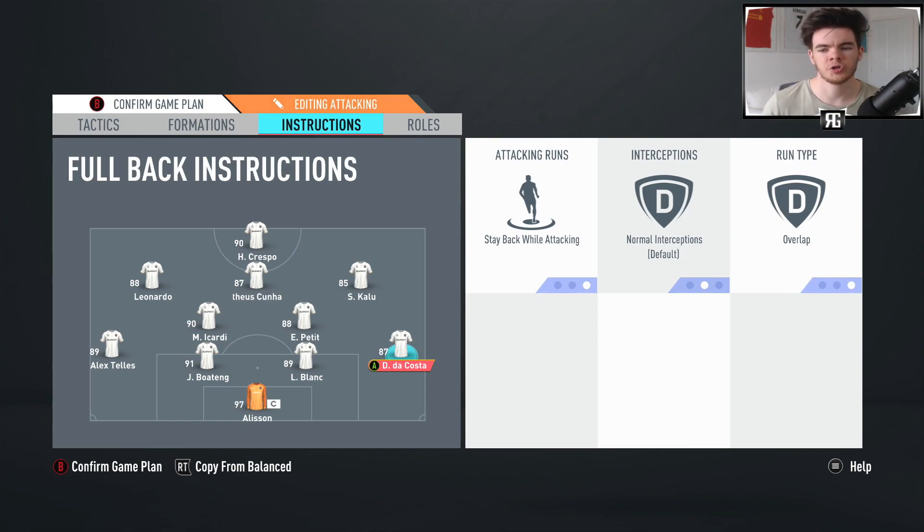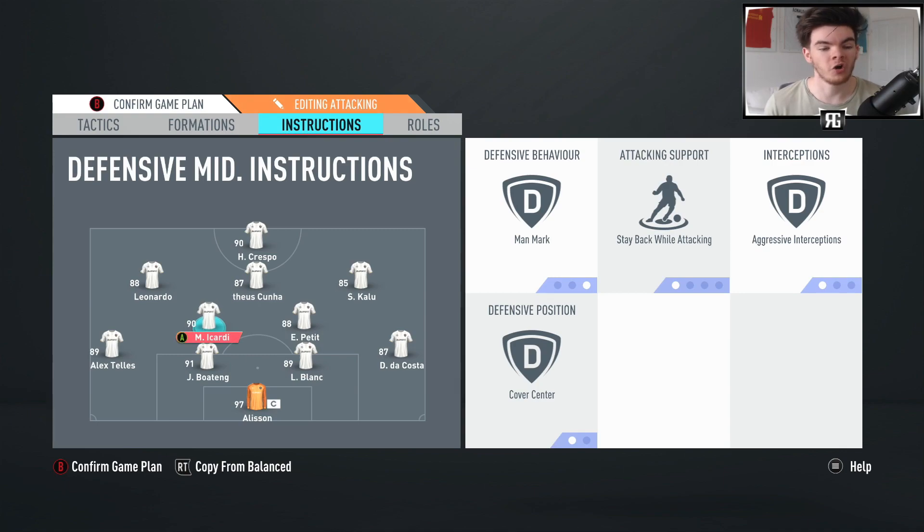In terms of the defenders, stay back while attacking is something I use all the time. I like attackers to do the job of attacking and defenders to defend, so stay back while attacking is standard for me. With the press on possession loss, your players are going to be a little disorganized every now and again, so having them on stay back while attacking is essential — putting them on balanced would only add to that chaos of players being all over the place.